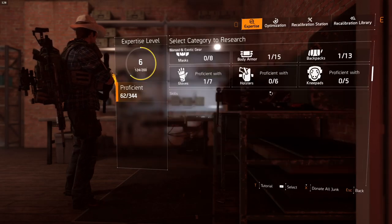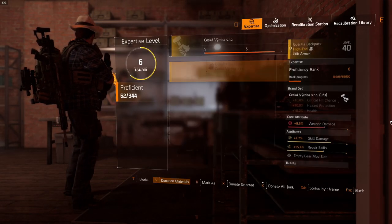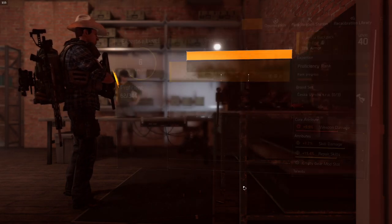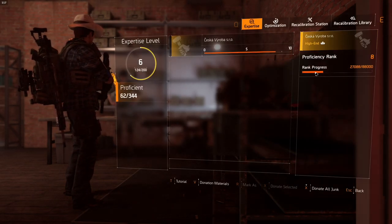The first way we'll talk about real quick is by donation. We come into here, we select the piece we want to donate, and you can donate a selected piece. Click X, confirm, and our XP went up.